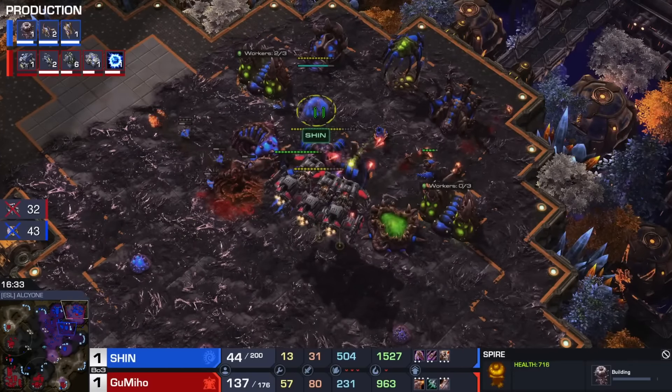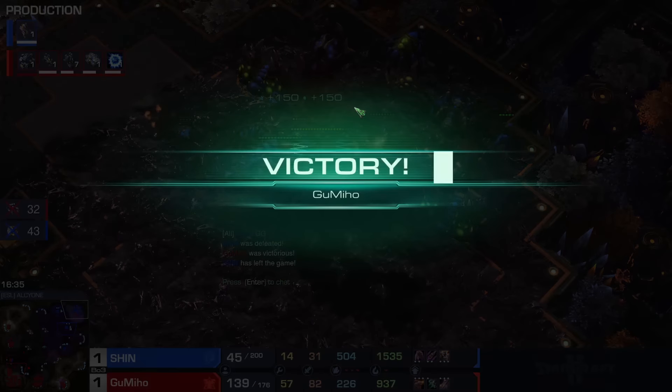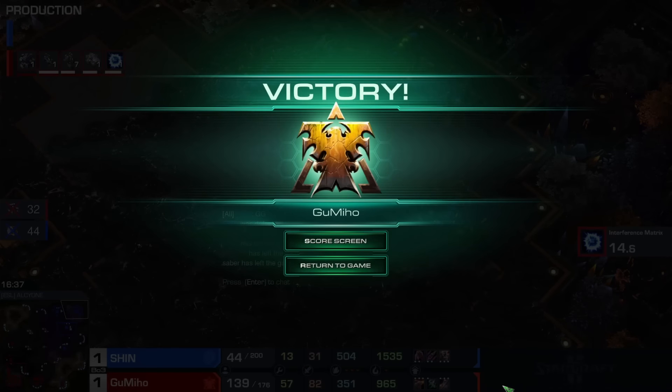Shin's economy is completely gone. He decided to go for a Spire there in the end, but he was never gonna be able to produce enough Corruptors to shut down the BCs. And it's Gumiho, our mech Terran, who obtains the victory.